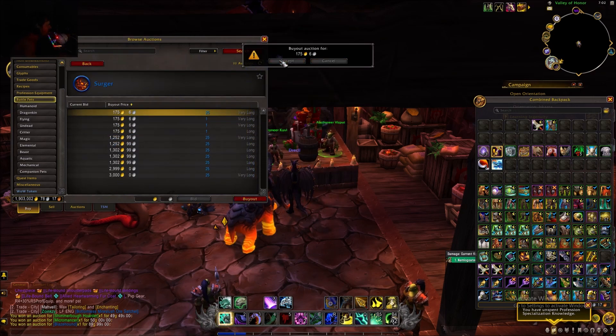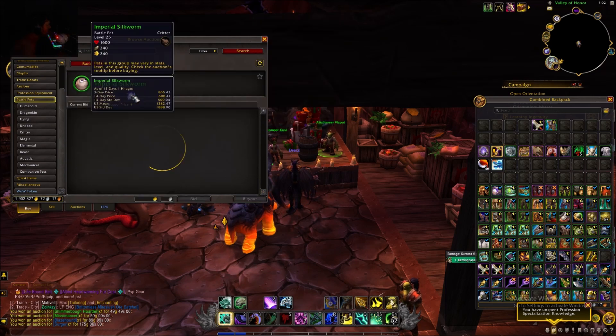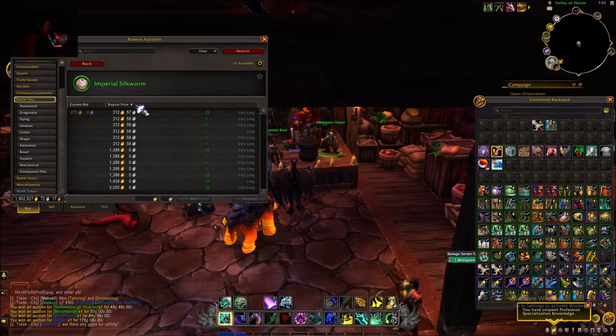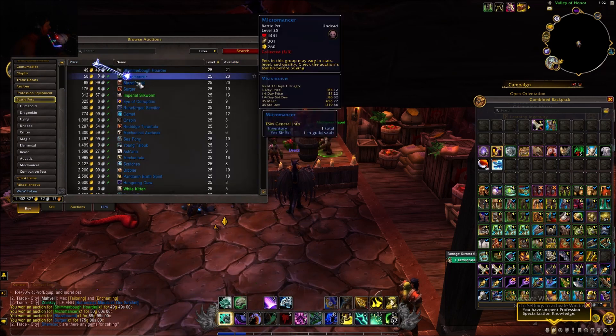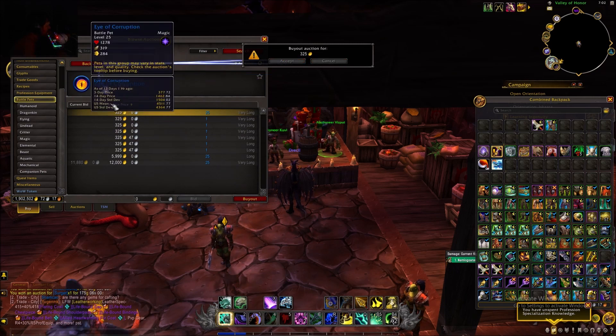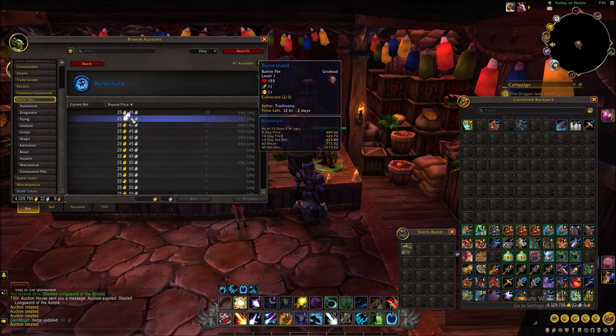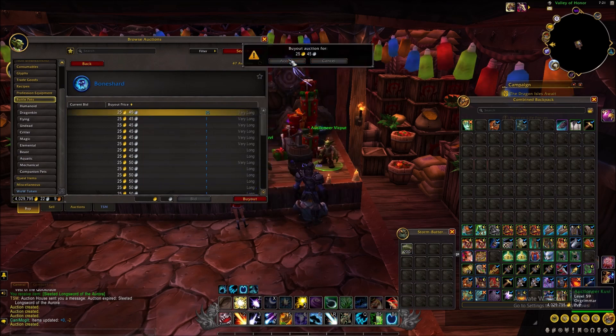A lot of them you can actually make fat profit. Like the eyeball that you're going to see me buy here — I bought it for like 500 gold or even less than that, and they sell for like 3,000 to 3,500. There are rarer ones that sell for a lot more, but you're not really going to snipe those because people aren't going to misclick on those too often.